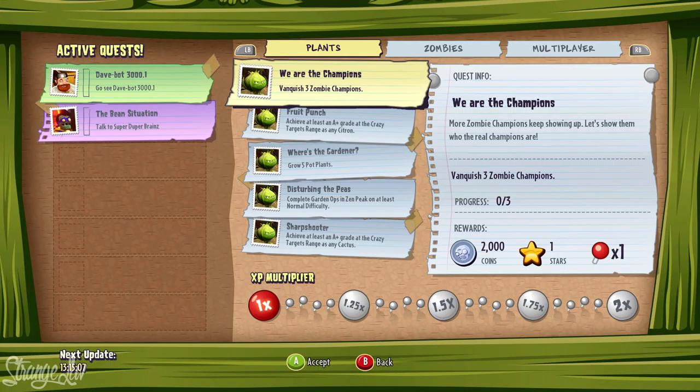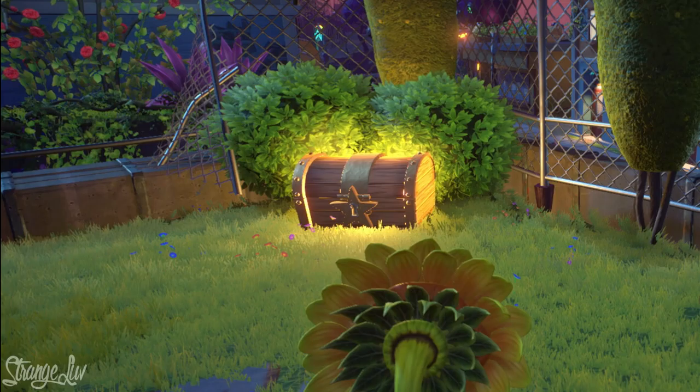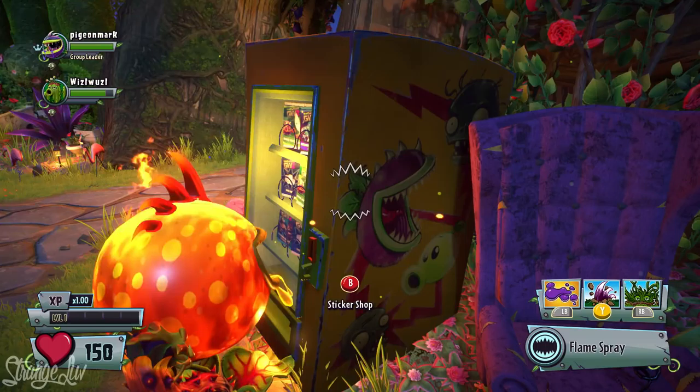There's definitely enough to keep players busy in Garden Warfare 2, and most of that comes down to quests that players can do to gain experience points and coins. Along with coins and XP multipliers, we also see that we can earn stars. Since coins are normally used to unlock things like sticker packs, the stars must be used for something else. In the soccer footage where the sunflower opens a gold treasure chest full of coins, we can barely make out a star on the front of the chest, meaning you need stars to unlock the chest. These chests seem to be tied to your character progression since they're found in the Backyard Battlegrounds.